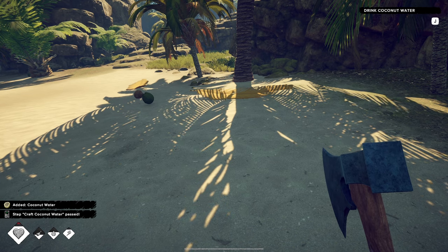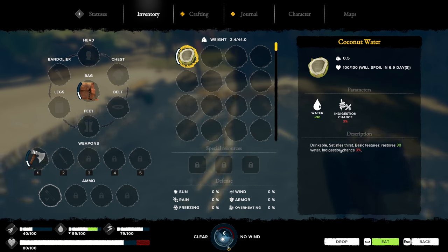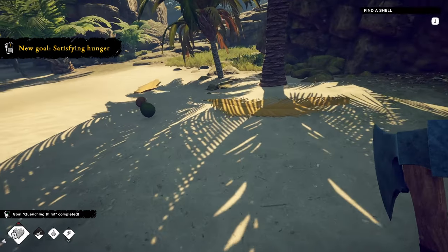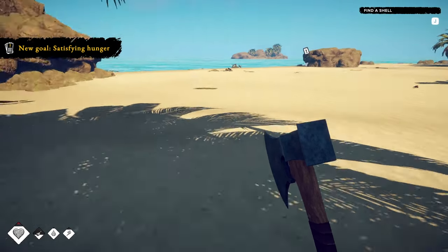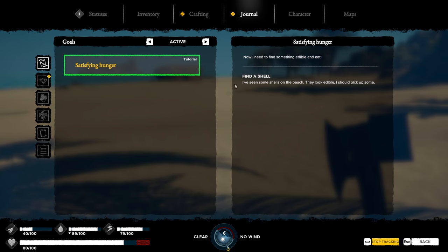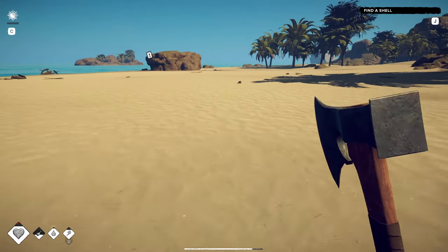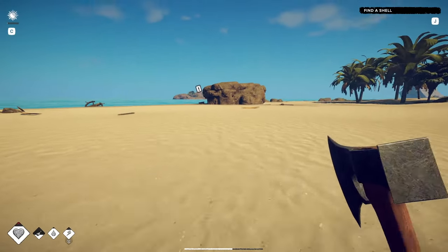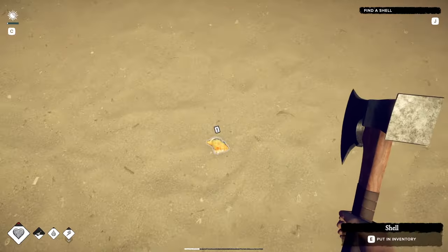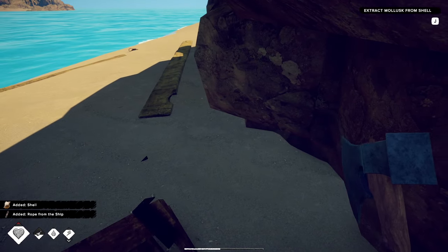Crafting coconut water — that'll give me 30 water, we have an indigestion chance. There are our stats down there. Find a shell — let me see what that says in the journal. I've seen some shells on the beach. Those are crabs — oh, they've got little markers. Great, grab that one and that one.